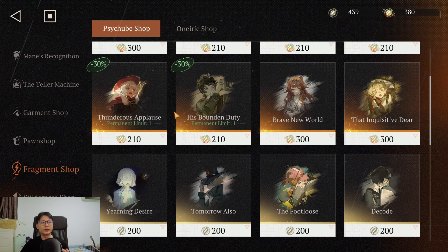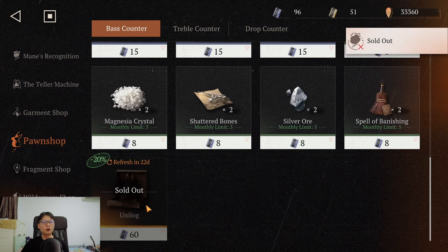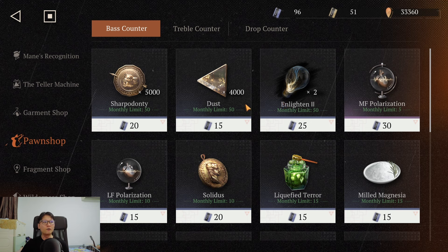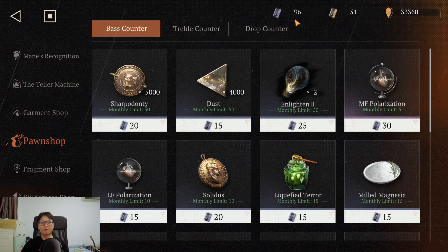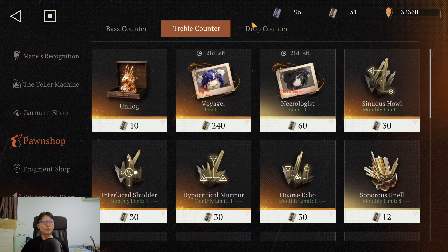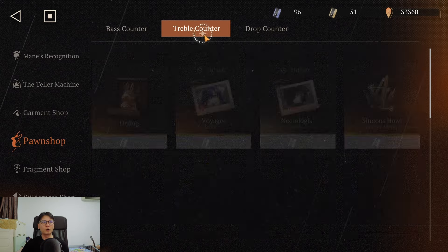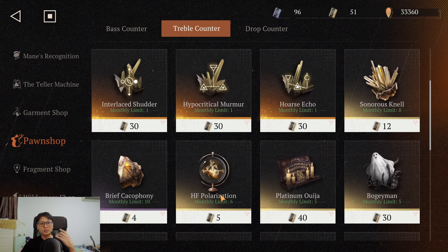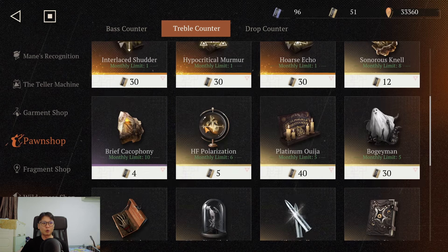Now let's talk about the shop. For the blue material currency, focus on buying Unilogs first — buy all of them. After that if you have extra, spend cautiously but save enough for the next Unilog rotation. For the triple counter currency, the only thing worth spending on is HF Polarization materials. All of these bobbles are very important for upgrading side cubes beyond certain limits, and they are very scarce materials. Prioritize these over character-related items.